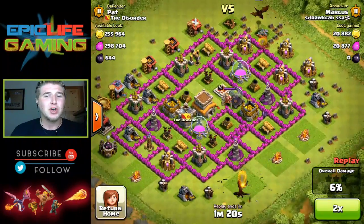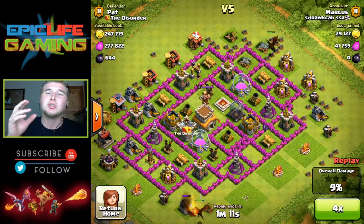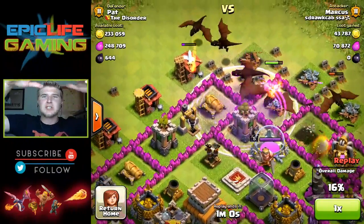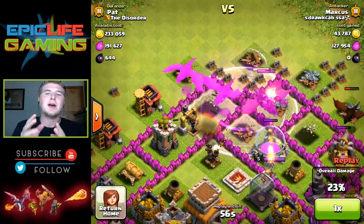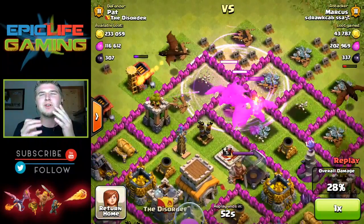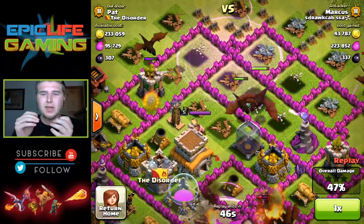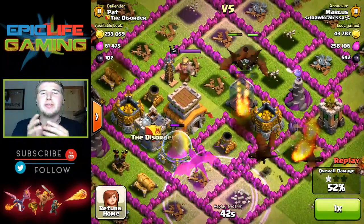Pretty much what I do when using all dragons is I clear out a good space using one or two dragons in the area, and then I send them in closest to the most air defenses. Now with this versus the ballooning strategy, you don't have to really worry too much about the air defenses because they can be in the center.